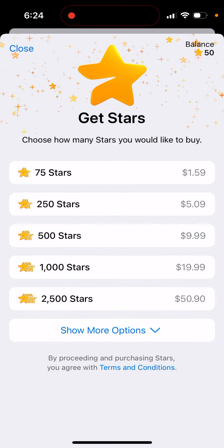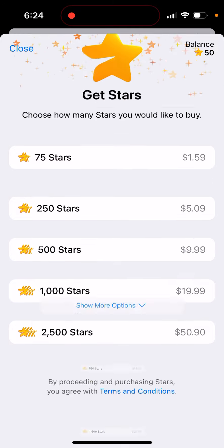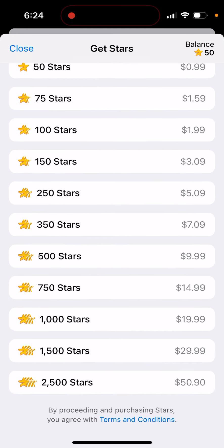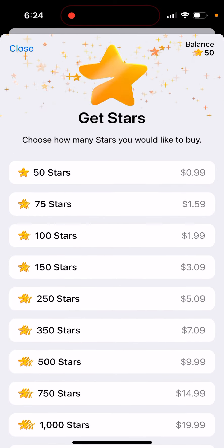If you bought, for example, 50 stars for 99 cents, you can still buy more — you just need to tap 'See More.' Then you can buy anywhere from 99 cents up to $50.90 for 2500 stars, and you'll have them in your balance in the top right.